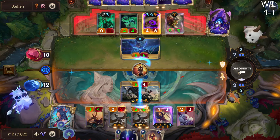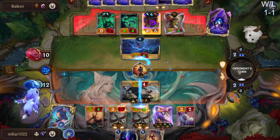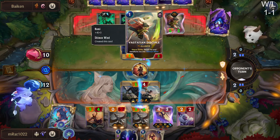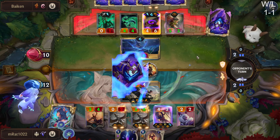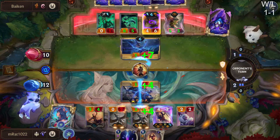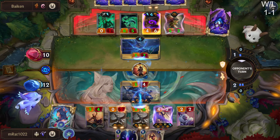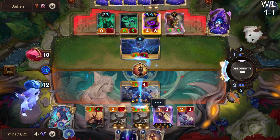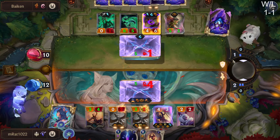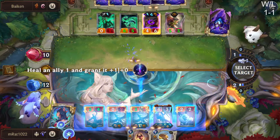They're down to two mana, so I don't think they're going to keep Nami alive — I mean obviously they have cheap pump spells but there's a decent chance this goes through. We still have Fiora at full health to kill the Elusive and let Pantheon get in for free. Rats — okay, that's pretty bad. But this guy doesn't die so we're fine. They'll only have two blockers and we'll still have two Challengers. We can Gem our faded Pantheon. I think we're fine but I've probably made some misplays.